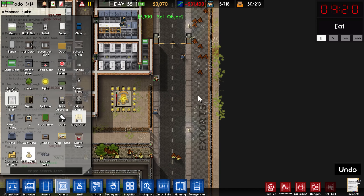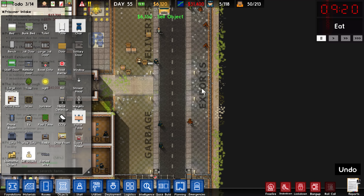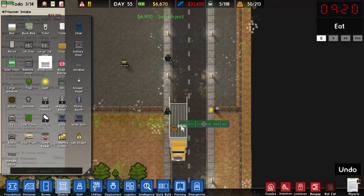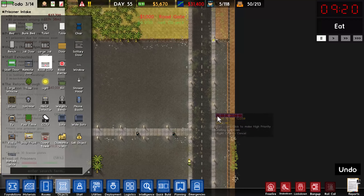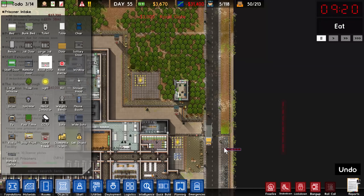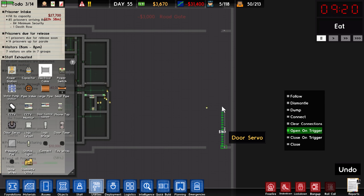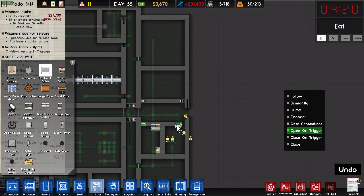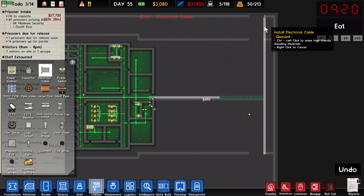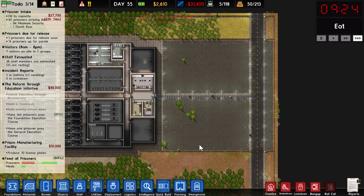I just need to sell a bunch of things here to get myself some money, because there are a couple of key things we're missing at the moment, such as road gates. We need to get one right there, one right there, and one right there. We also need to go to electrical cable and connect up all of these servos out there, and run the cable out to meet up with it. Let's prioritize all of that to get it done as quickly as we can.